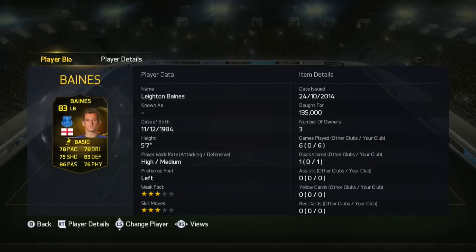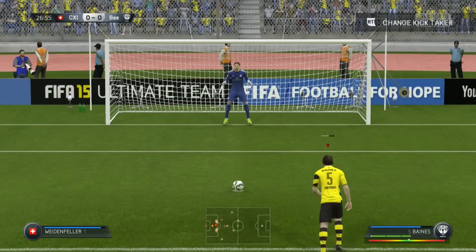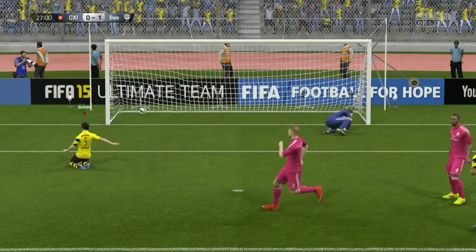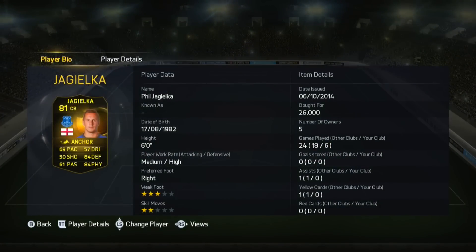Then Leighton Baines in the left back position: 78 pace, 75 shooting, 86 passing, 83 defending, and 76 physical. I was actually surprised how low his defensive and physical stats were considering he's a left back and not really known for being a bad defender. Another penalty there goes in for him.